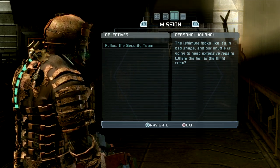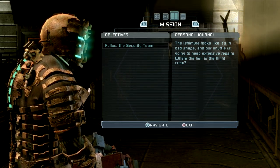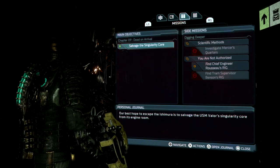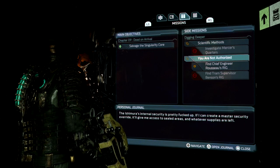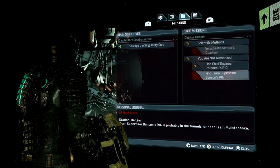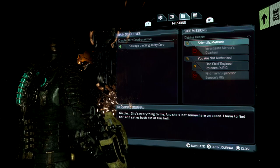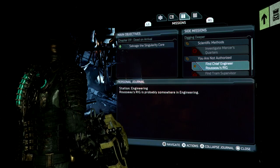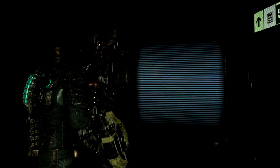The mission UI's layout is very similar to the original game, although it includes new functionality. The journal has been moved down into a new footer section, and you can now see both primary and secondary objectives and choose which one to track. Side missions are a new feature in the remake, and along with the additional backtracking and interconnectedness of the Ishimura, making this UI more functional was a necessary upgrade.